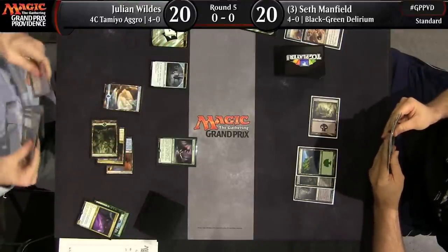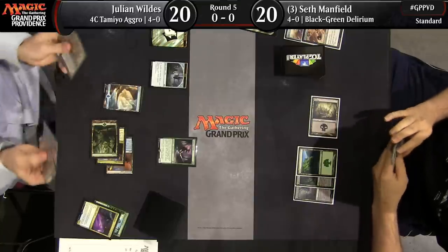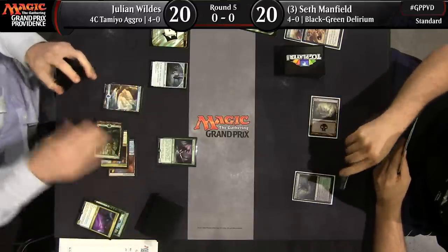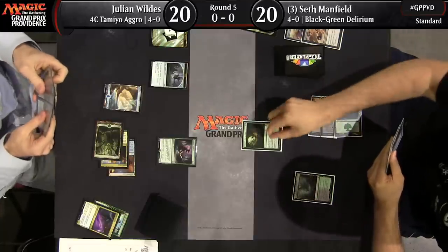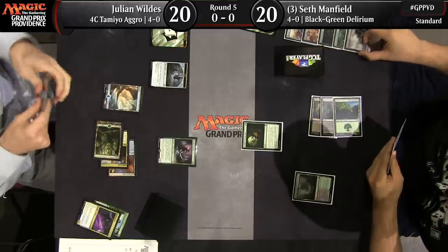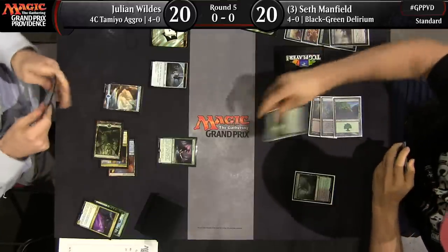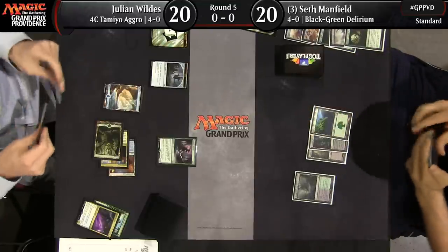Tireless Tracker coming down for Julian, and an island gets to provide an extra clue. This is early enough in the tournament that Seth is still trying to figure out what Julian is playing. Now he's seen Spell Queller, Tireless Tracker, and Spire Bluff Canal, so if I were Seth I would be quite confused about what Julian is trying to do.